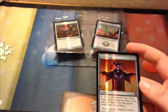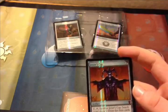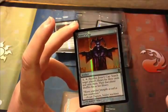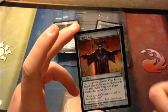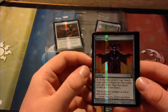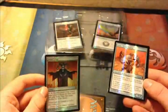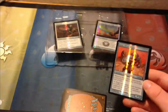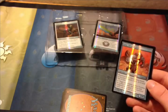Now we have the Mox Diamond — I've already read that one. Then we have Jester's Cap, which costs four. Jester's Cap was originally printed in Ice Age and last printed in 9th Edition. You pay two and tap it, then sacrifice it. Search target player's library for three cards and exile them. Then that player shuffles their library. That's kind of nice, and the artwork's a little spooky too.